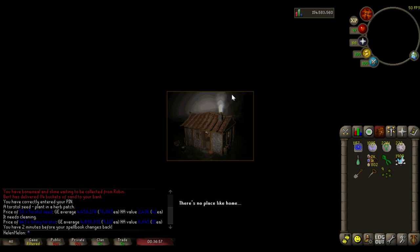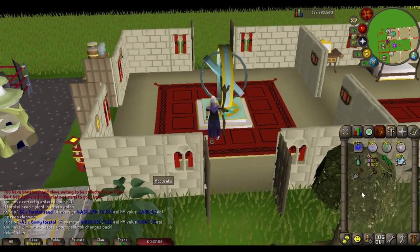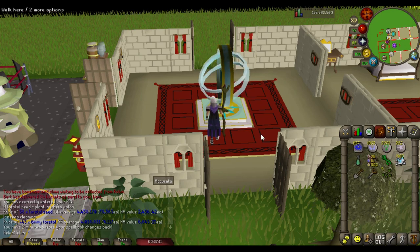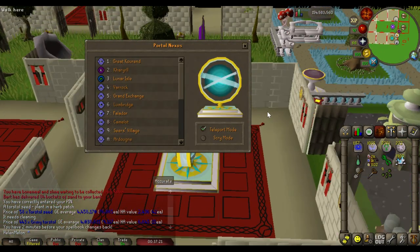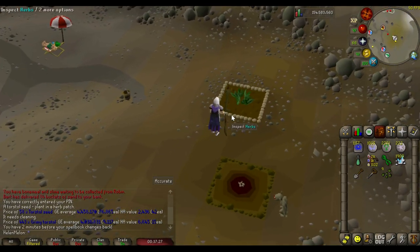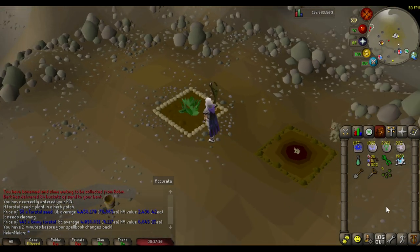After that I teleport to my house and head over to the Trollheim patch. If you don't have a portal nexus or portal rooms, you can convert a house teleport tab into a Trollheim teleport tab. There are lots of alternate methods — a simple Google search will show you how many options there are so you can scale to your current situation. Right here is where the patch is in Trollheim.